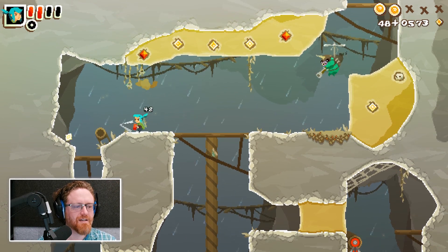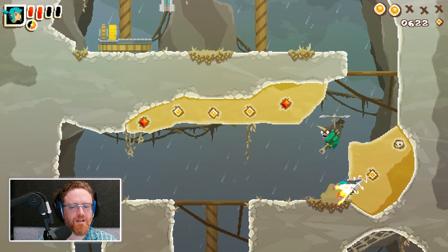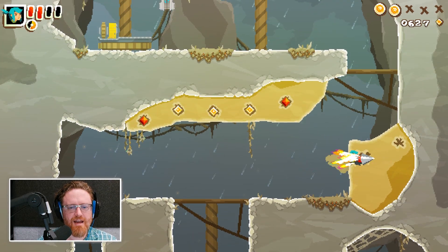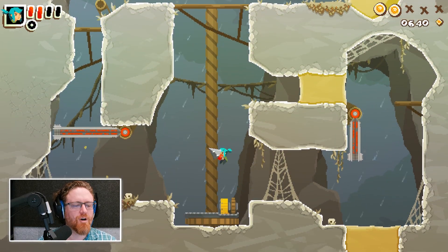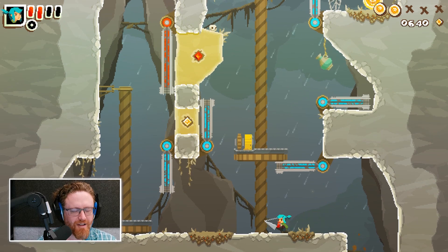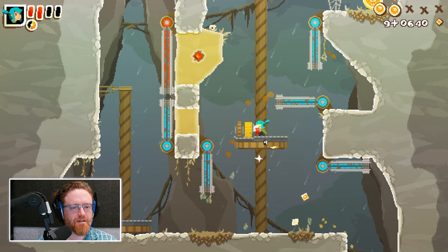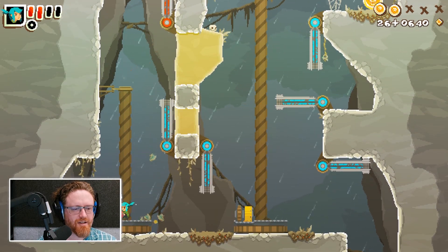I like that they came up with a different tactile feel to a lot of the different ways you use the drill. You can dig through the sand and get gems, but they also have those gems in the wall — and it feels good to grab those wall gems, and it feels different from grabbing the normal stuff.